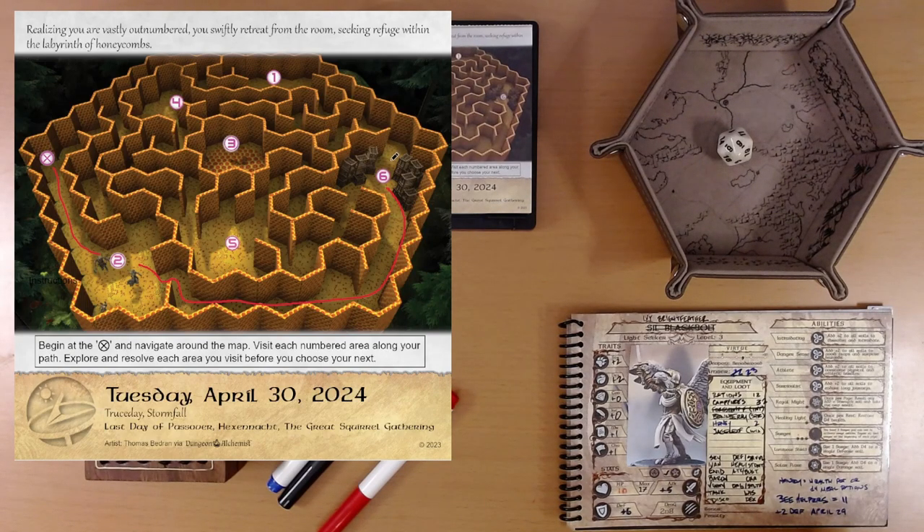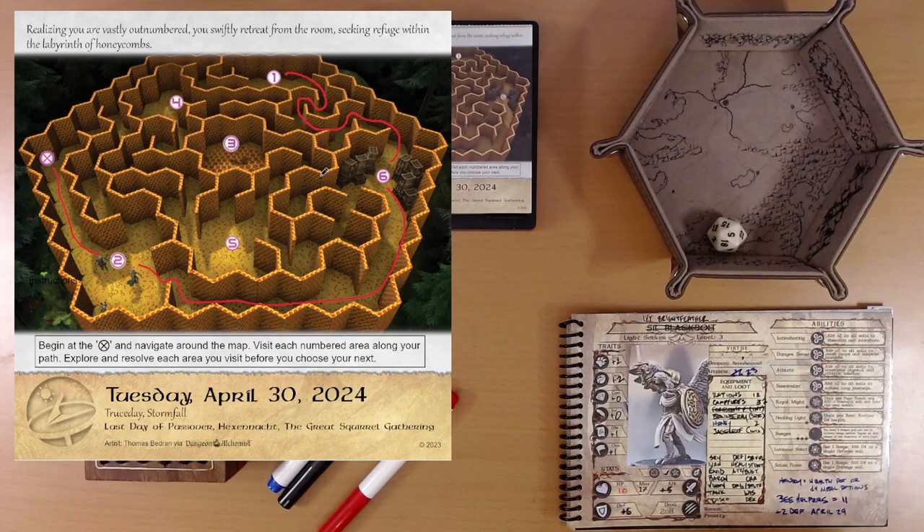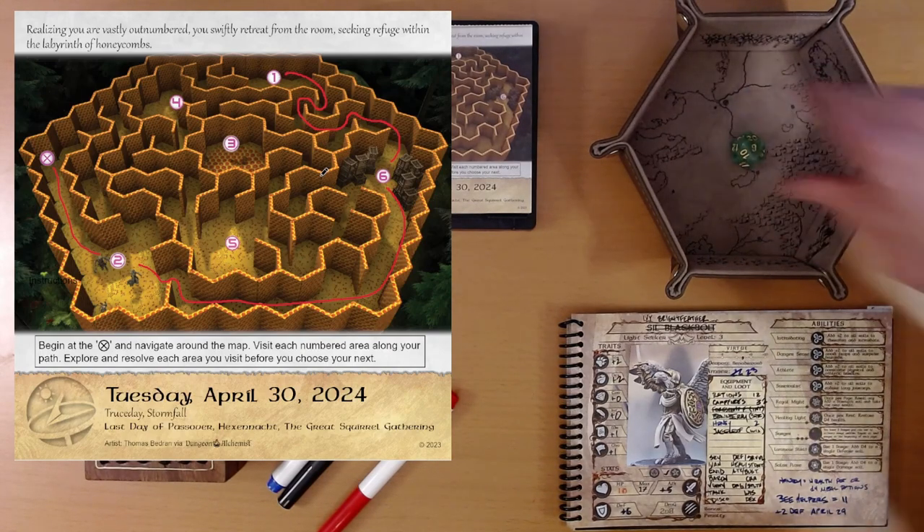Can we get to area 1? We can get to area 1 — fall on the maze. Area 1: you stumble upon a network of narrow honeycomb passages; some of these passages are blocked. Find the right path to proceed — d20 plus intellect. Result: 5. Our rolls are terrible today. You find yourself lost in the twisting honeycomb passages, unable to discern the right path. You must leave this route and find another way around. We're gonna retire that die and try the green one.